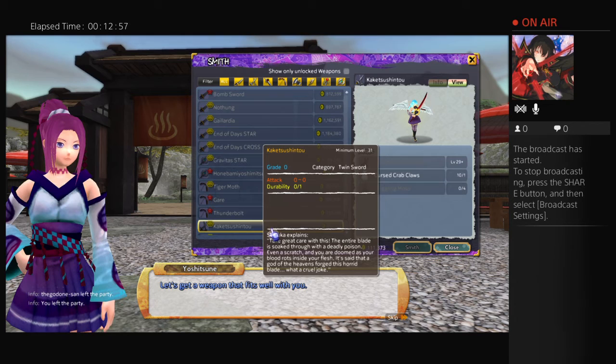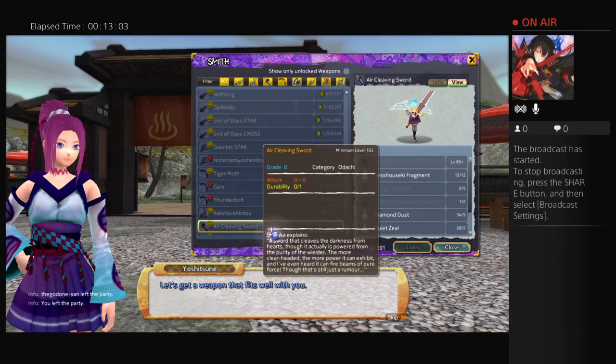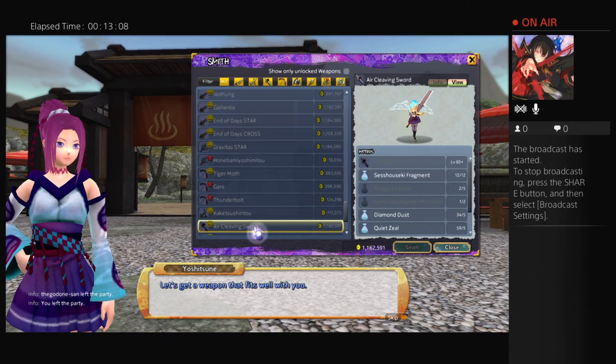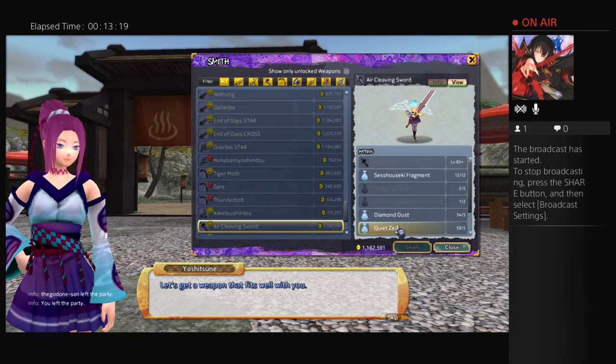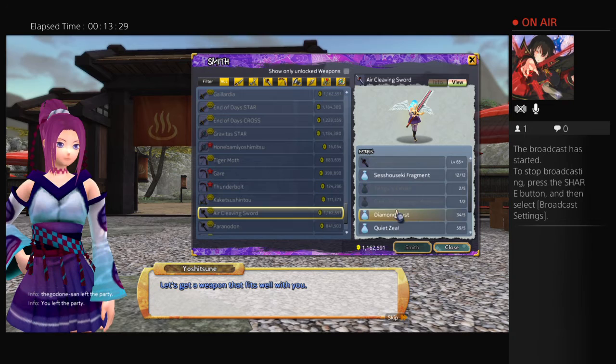Thunderbolt — this looks so weird. Twin swords — even the twin swords are cutting my head off. That looks really cool. The air cleaving sword — you need a level 65 Nodachi, which is just something you find. This is the easiest 105 weapon to make in the game — the air cleaving sword. It looks really badass too.